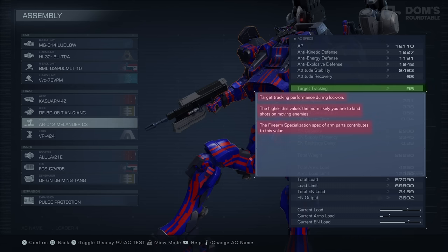Next up, you have Target Tracking. If you do want to use full auto-lock-on, a percentage of your shots will miss. As mentioned in my preview video, it is always better to try and get used to manual lock-on. However, if you do want to rely on auto-lock-on, this is the stat for you. Increase your Firearm Specialization spec and you will hit most of your shots anyway, even when your targets are whizzing around you.